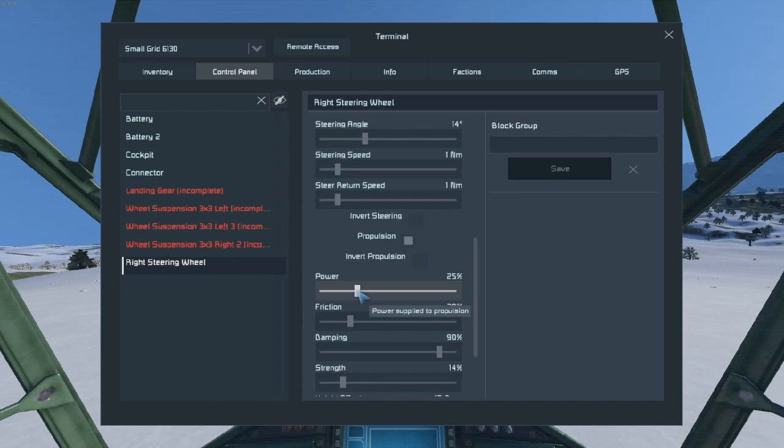Power will determine how much power goes to the shocks - actually no, scratch that, I said that wrong. That's strength. Power will determine how much power goes to the wheels.